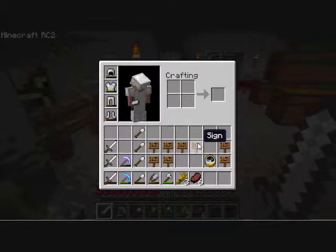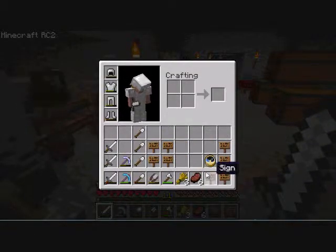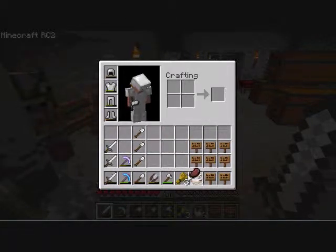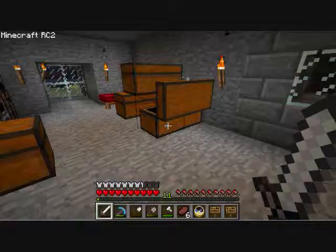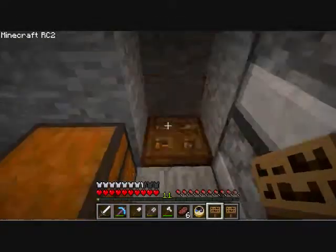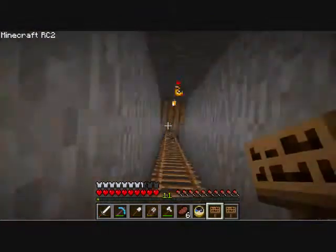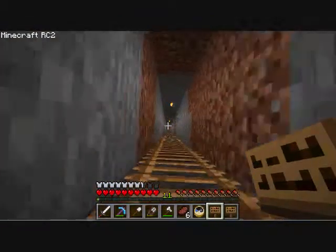I am going to go down to the spawner. And I've made a bunch of signs — I thought it would be a good idea. I figured I'd use them to say like, hey, this is this way and this is this way. Because there are a lot of different paths that I haven't blocked off.